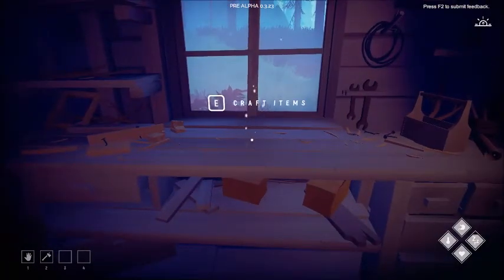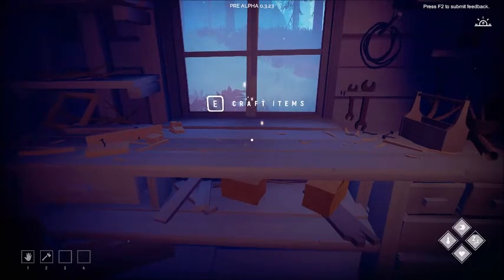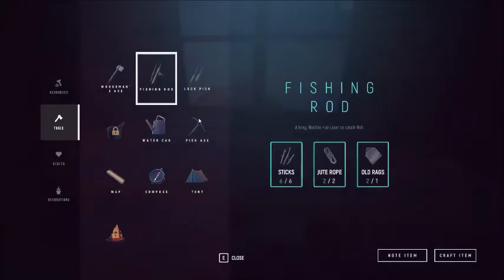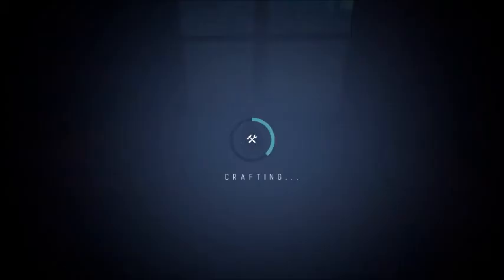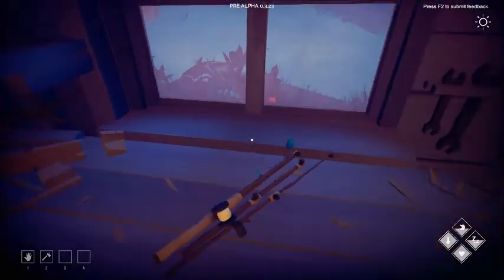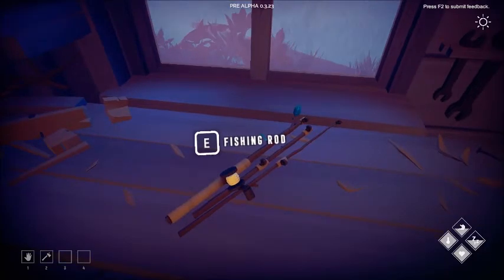Step in with me to our handy crafting items menu. Let's take a look at what we need to do to actually build this fishing rod. Six sticks, two pieces of rope, two rags — go ahead and craft the item. I've got to say, for something I built myself, that looks really fancy.